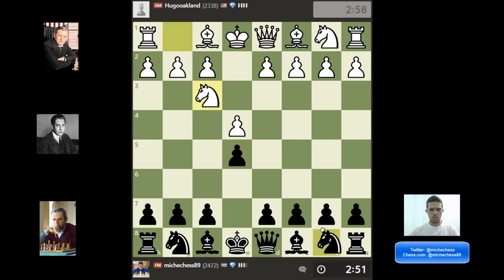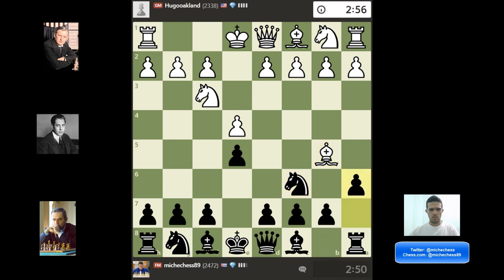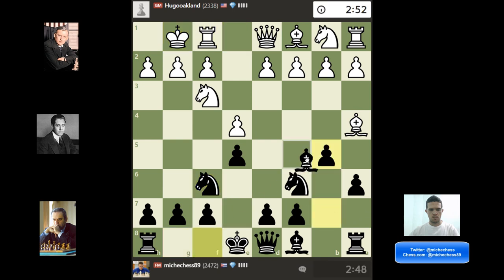Hey guys, here I am facing a GM. He's going to play this Ruy Lopez variation, so I'm going to play the Morphe line, the main line here. And now I'm going to play one of my favorite lines — it's Arkhan's variation, my favorite option against Ruy Lopez.